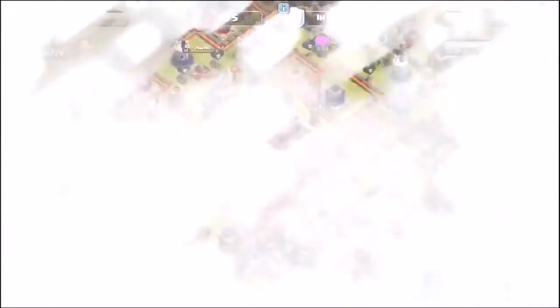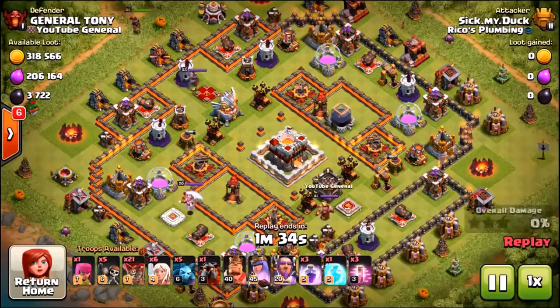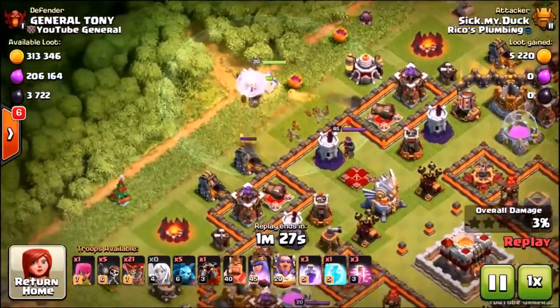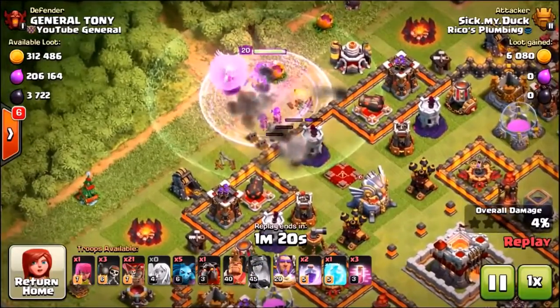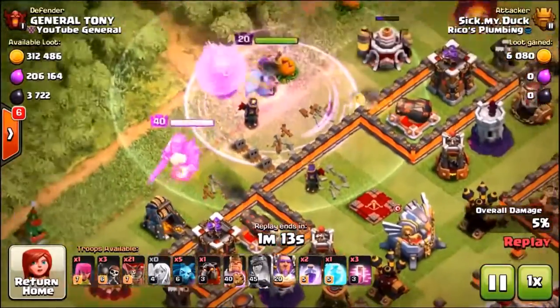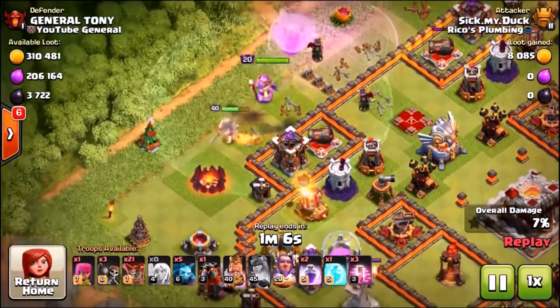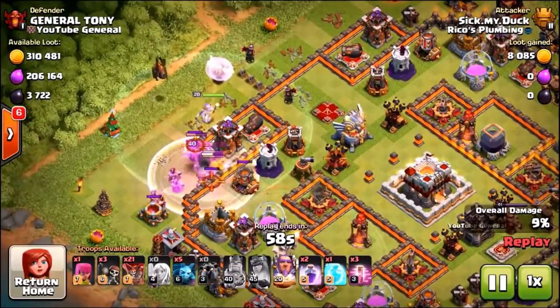Let's check out another attack. We've got a 34% and a 40% to choose from — let's check out this air attack. This is Sic My Duck from Titans 2 League. He's going to start off with a healer walk — the exact same attack strategy I use, except I use a clone spell instead of so many rage spells. The Grand Warden goes in, and both Queens take each other out simultaneously. His Barbarian King hasn't made a funnel and just wanders around the outside of the base.